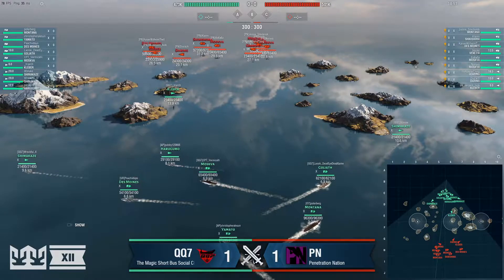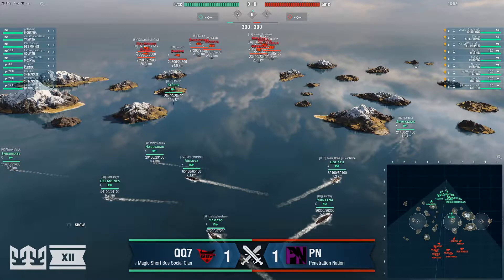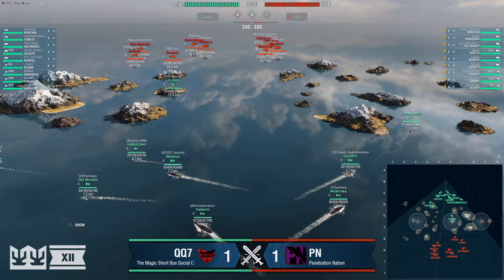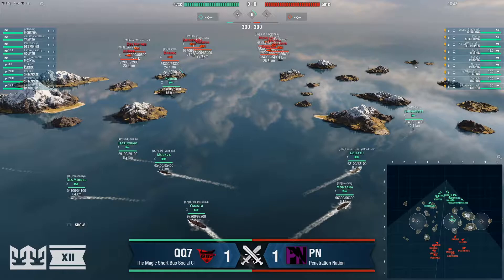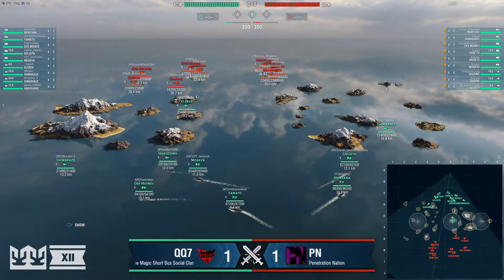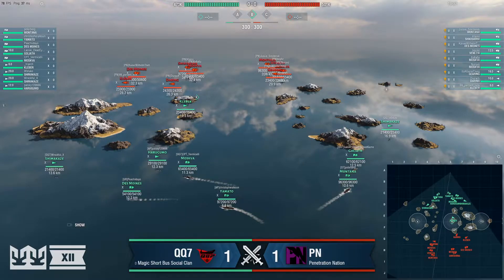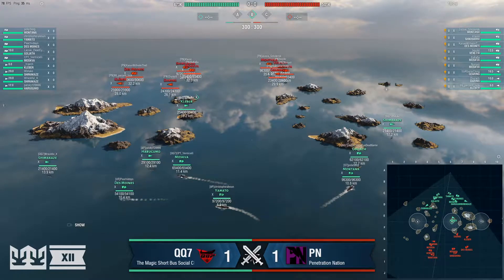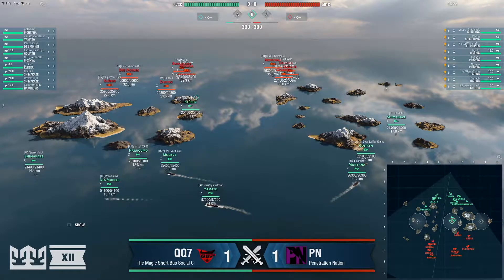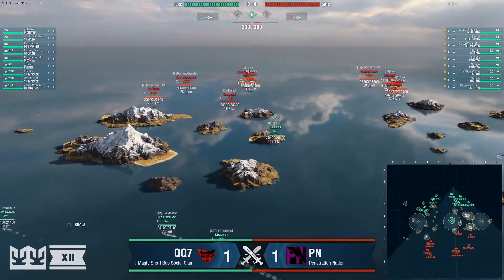The Daring is going to go 1v1 in B. Looks like Moskva and Shikishima are also heading in the direction of C. They've got Moskva, Venezia, Montana, and Gearing heading towards A. I like the Venezia pick here especially in a four versus four DD count. QQ7's Kleber is going to be able to quick cap B, but PN's Kleber is going to be able to quick cap C — though he's going to have a whole host of people to deal with.